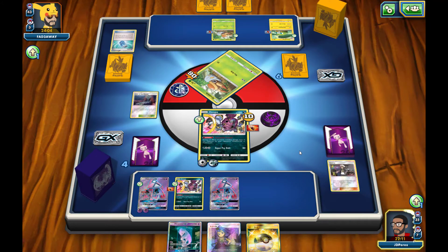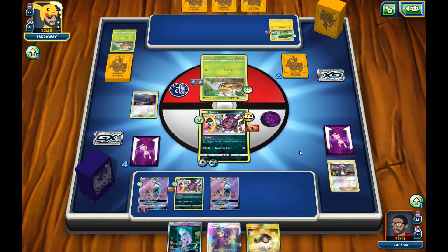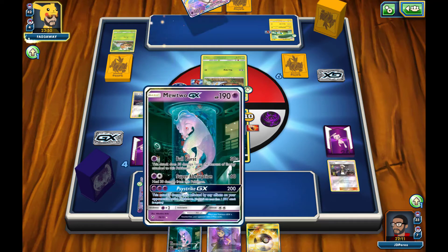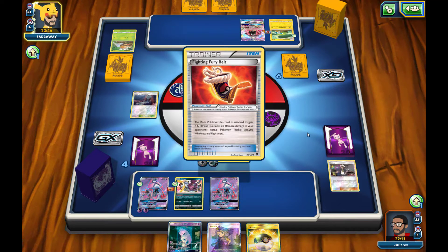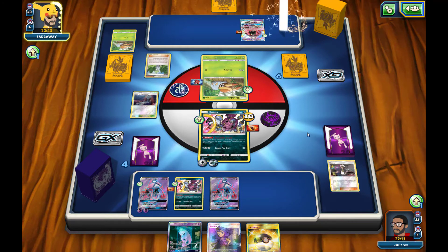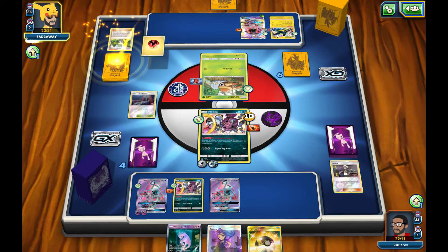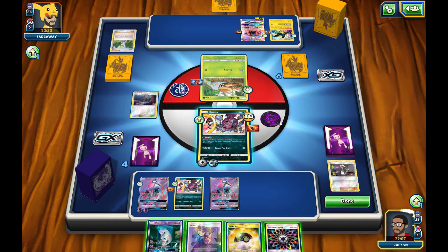And we get our first Mewtwo GX up from our prize cards. I will be Ultra Balling next turn — hopefully we have another Tapu Lele inside our deck so I can grab a Professor Sycamore, drop down the Mewtwo, get more cards in hand, and start setting up that Mewtwo GX. By the way, this is the secret rare Mewtwo that I pulled in my opening, so if you missed that, make sure you check out that Shining Legends opening on Pokemon TCG Online. Our opponent evolves the Charjabug into a Vikavolt and uses the Strong Charge ability to attach an energy onto the Lele.